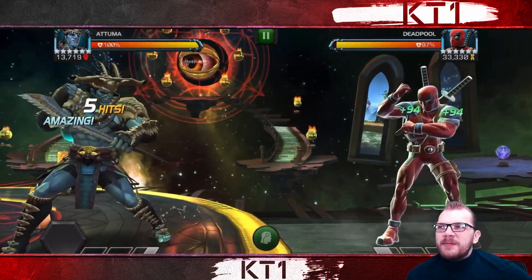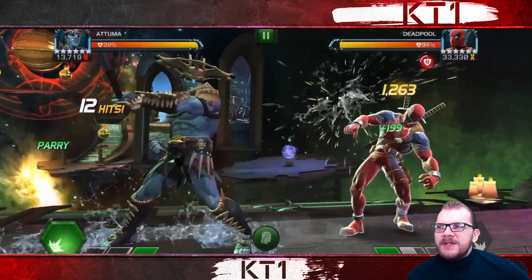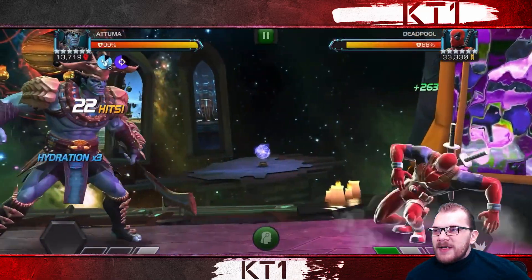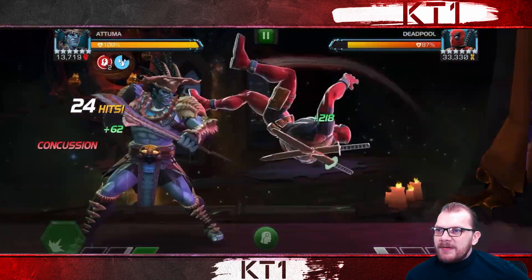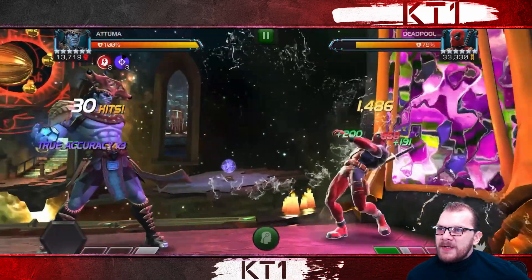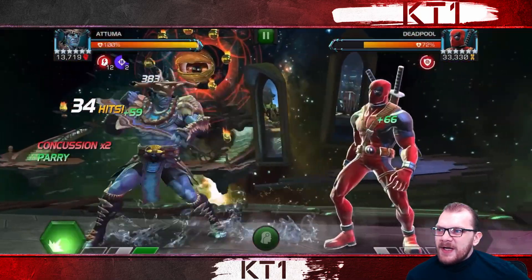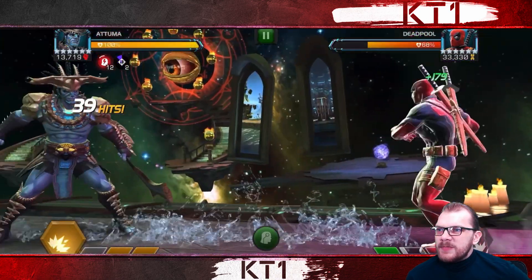Moving on to shorter fights pre-buff: Deadpool fights are pretty much perfect for Atuma because you can punish heavies and specials with your heavies, and Deadpool's special animations are quick so there's no long wait time. Here we can see the base rotation: level one, then drop a couple of heavies, then go for another level one. With three concussions active that gives nine hydration — again just cash in as quickly as possible, convert as many hydrations as you can into concussions, then we're at level two.